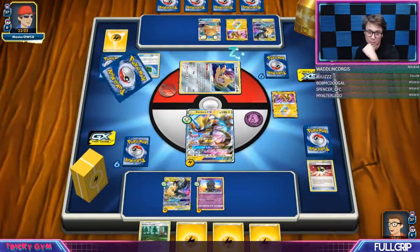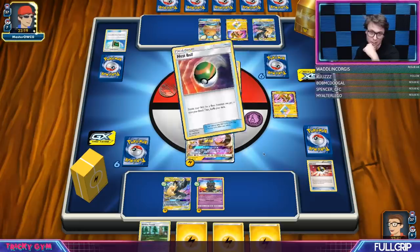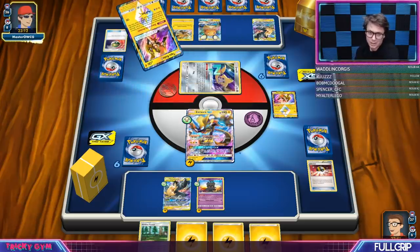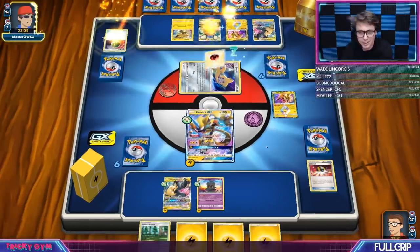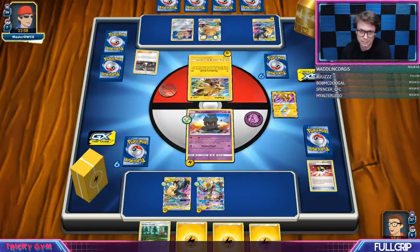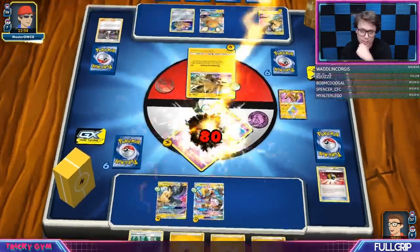They are going to get a turn one Tapu Koko Prism Star as well. Looks like they're actually going to get the Koko GX into play — they could whisk that Koko GX into the active position on turn one, which would be kind of crazy. Or they could just hit one of my benched guys. And they've got a turn one Zapdos Guzma — that's a pretty strong play from them, not going to lie.